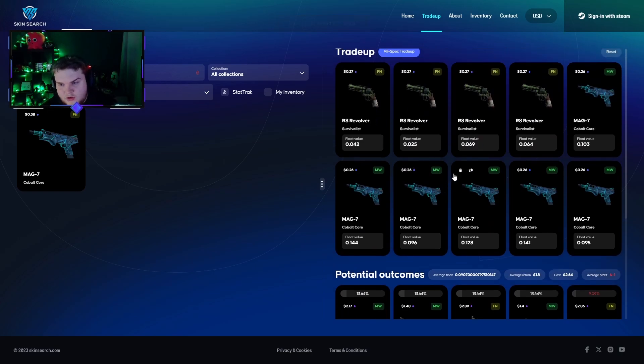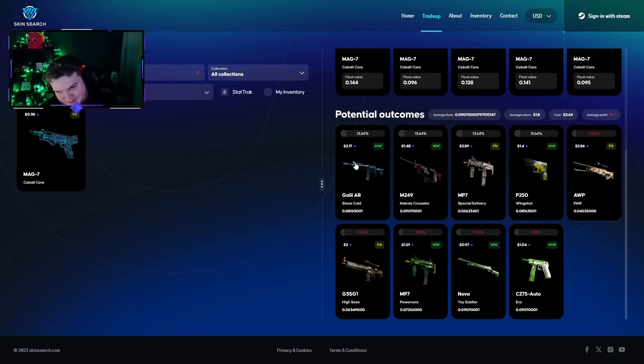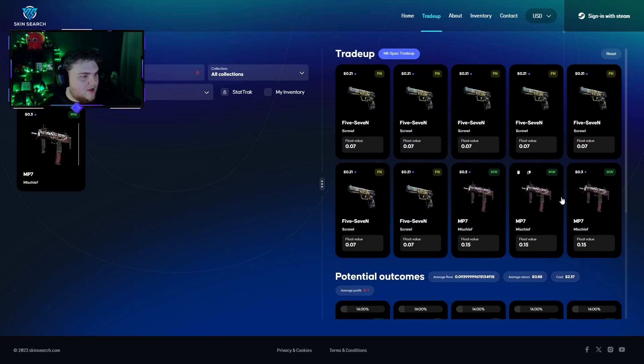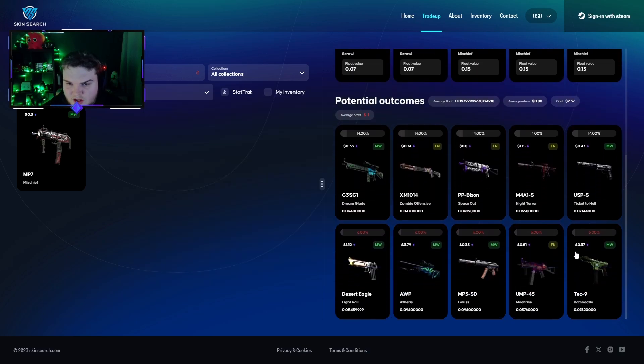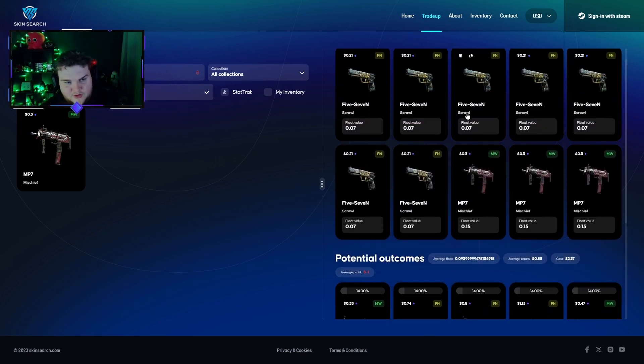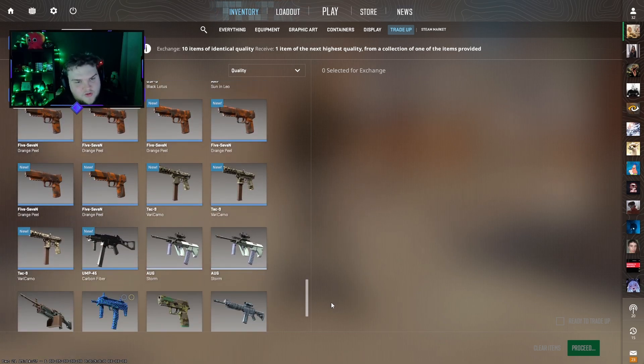For the next one, we have Aria revolvers and Cobalt Cores, costing £2.64. The Stone Cold in Minwear is definitely worth more than £2.17 — I'm running with Steam prices here for convenience, working in pounds. Unless we get a Stone Cold or a Special Delivery, it's a bit rough, but there's about a 26% chance between those. The third trade-up has tons of scrolls and a mischief — suggested by Tashi in the Discord. They did this trade recently and it went fairly well, but I think we're mainly banking on a Battle Scarred Night Terror, which is a 14% chance.